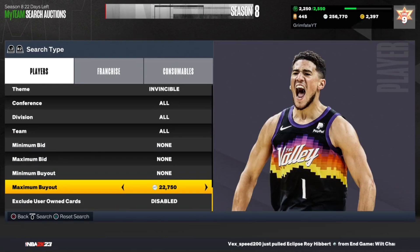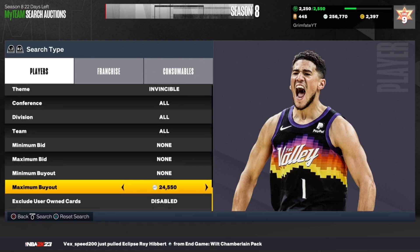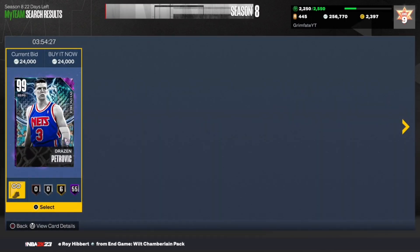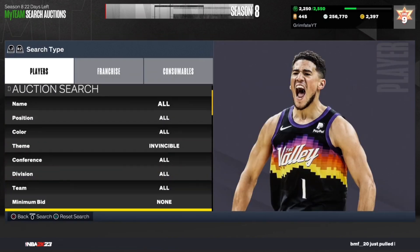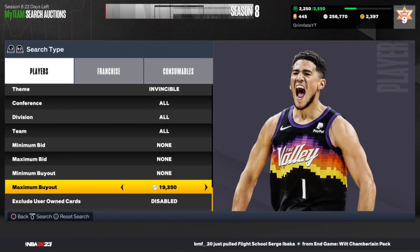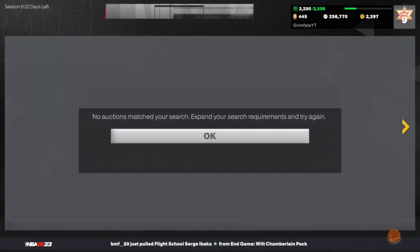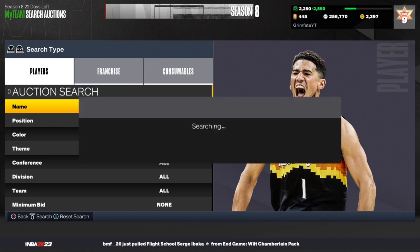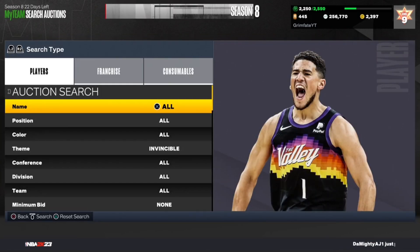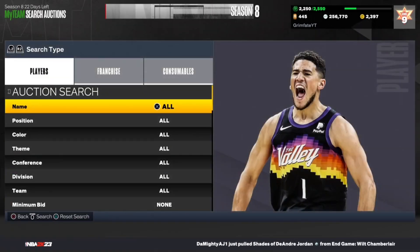First, you find the cheapest invincible card, which is usually going to be the Drazen Petrovic card — he'll sell for about 24,000 MT. There are two ways to set up this filter. One is keeping it at 24K and scrolling, trying to get any Petrovic or any card besides Petrovic. If you put it down to 20K, that includes Petrovic as well, meaning anything you snipe at 20K, including Petrovic, is guaranteed profit. Petrovic makes you the least, but any other card makes much more profit.